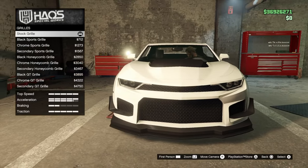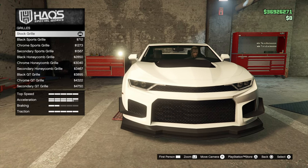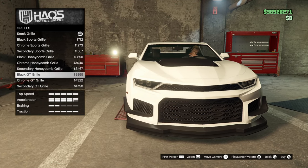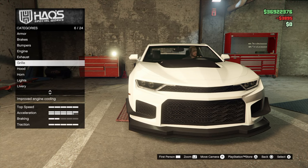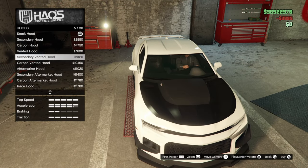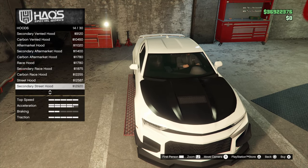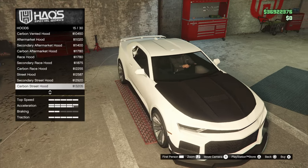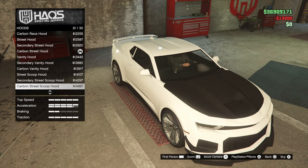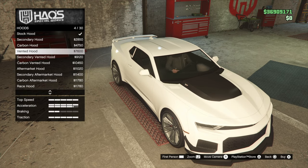For the grille, there are definitely a lot of choices. I think I went honeycomb on the convertible one, so let's go for a black GT grille. For the hood, there's a bunch of different choices — vents, no vents. Let's go for a chrome street hood.